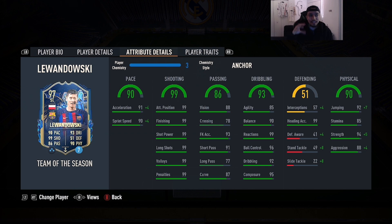For the chemistry style, we're going to give this card the anchor — hear me out before you flame me. The reason we're going with anchor is because with it he gets lengthy, acceleration goes up to 95, sprint speed to 94, strength gets maxed out, aggression goes up to 92. Shooting is already 99, so you don't need to touch that. Reactions, ball control, dribbling, and composure being 92-plus is already good enough for a lengthy card.